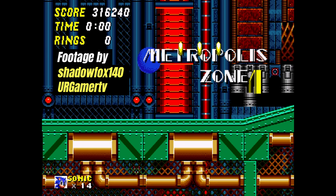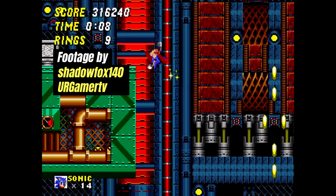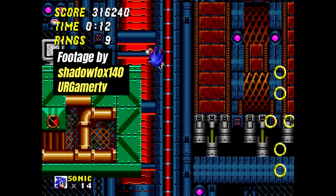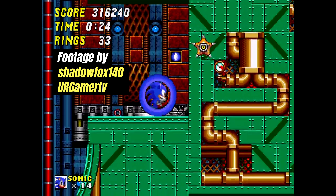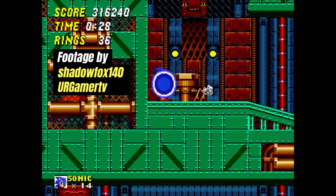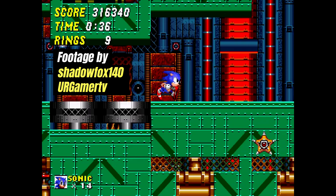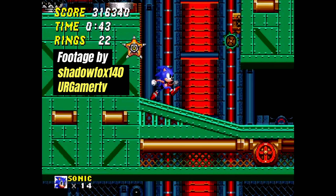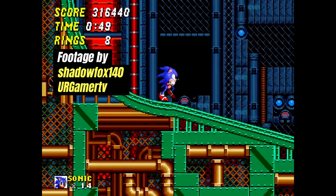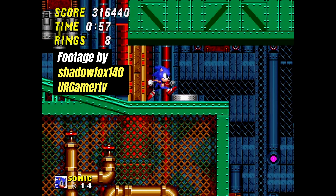From Sonic the Hedgehog 2, we have yet another obvious choice, and that is Metropolis Zone — that one factory zone with the kick-ass music. But music aside, it's the enemy placement that actually makes this zone difficult. From those damn star enemies, to those damn mantis enemies — there's even some hanging upside down, which hinders your progress even more. And then there's those freaking crab enemies with the weird hitbox. But that's not the worst of it. In Sonic the Hedgehog 2, all zones have two acts — but not Metropolis Zone. Metropolis Zone has three acts. The boss fight is also kind of annoying if you don't know how to do it. Metropolis Zone was another zone that was the bane of every kid's existence back then. It made my cousin rage — oh my gosh!